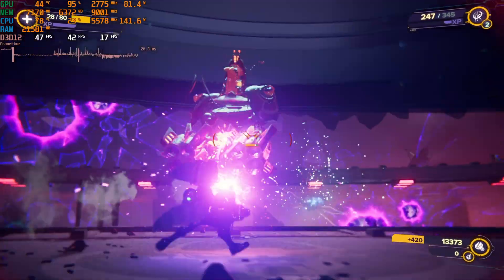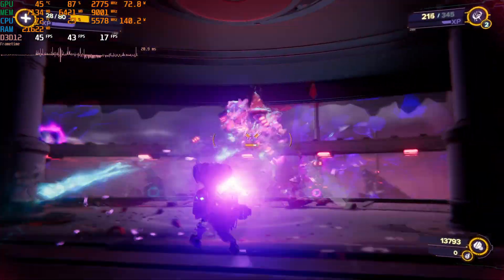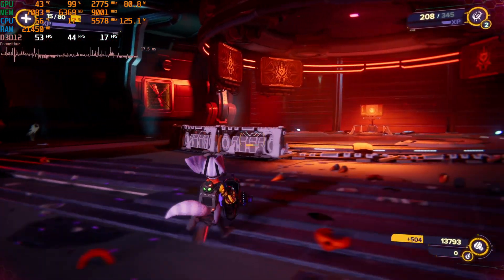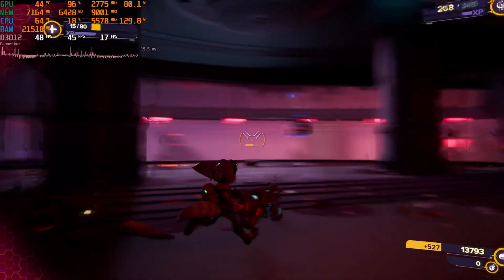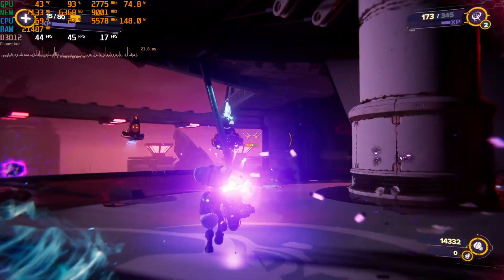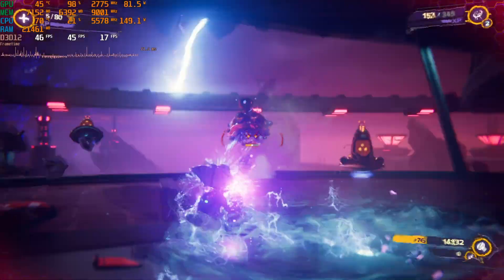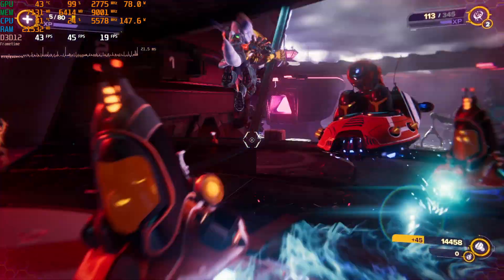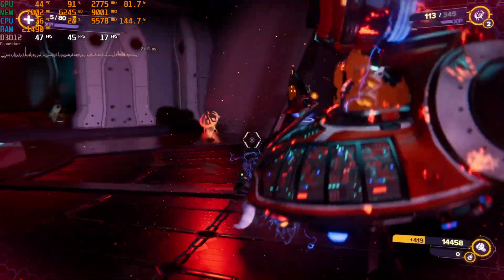If you change a few more settings you can easily get that to around 60 frames per second, which is really the minimum you want to be aiming for on these types of games. Ratchet and Clank is certainly a bit demanding, especially with ray tracing, but if you tune the settings and use DLSS, it definitely improves the experience.